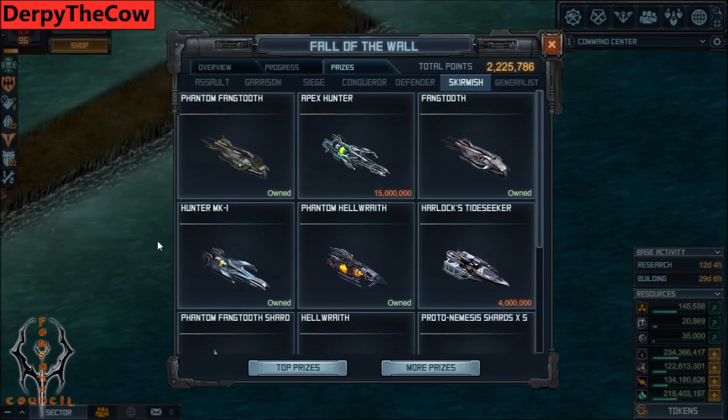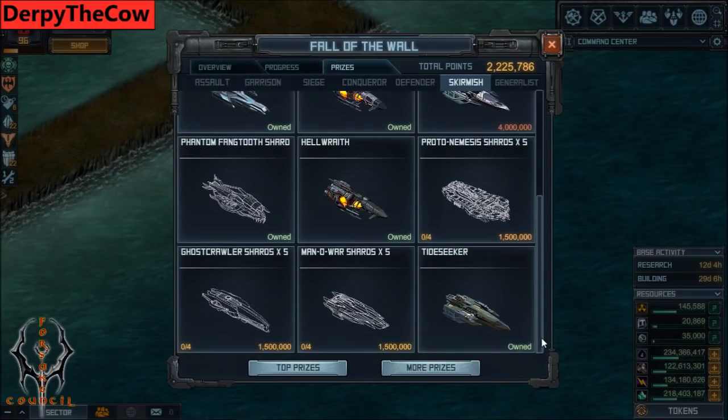I don't recommend getting the Hellwraith, even if you use the right torpedoes, because you have to drive that and it takes a lot of time. If you can jump from the Tide Seeker to the Hunter, that's a decent alternative. Just be aware it's kind of a long build time, and you need to build a pretty substantial fleet - like you need about four or five at once to hit higher targets, you can't just build one and expect it to work on the higher targets. Fangtooth is the skill hull, that's the one I use, that's the one I drive - I like it a lot. But are you really willing to spend 50 million on the Phantom Fangtooth? Probably not. So if you want to get uranium, I would definitely get the Harlock's Tide Seeker and the Tide Seeker.